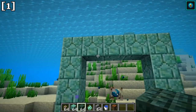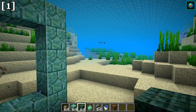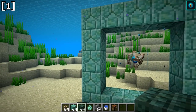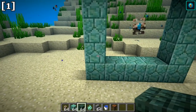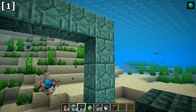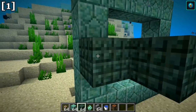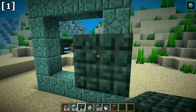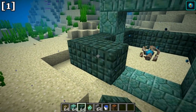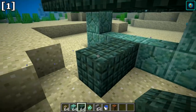The conduit gives a status effect called conduit power, which allows you to breathe underwater, mine faster underwater, and have greater visibility underwater. With 16 prismarine blocks, the conduit has a range of 32 blocks. For every seven additional prismarine blocks added, you gain an additional 16 blocks of range, up to a maximum of 96 blocks in the maximum configuration.